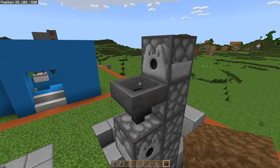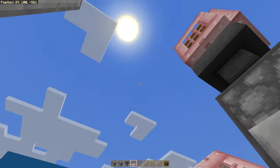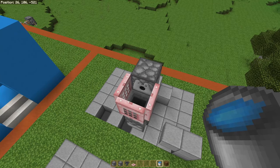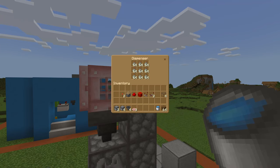Go ahead and place a temporary block on top of your hopper. Now take trapdoors and surround the temporary block with trapdoors. Go ahead and remove the temporary block and place down a bucket of water — the water needs to hit the dispenser. Now go into the dispenser and fill it up with glass bottles; it needs to be 100% full.